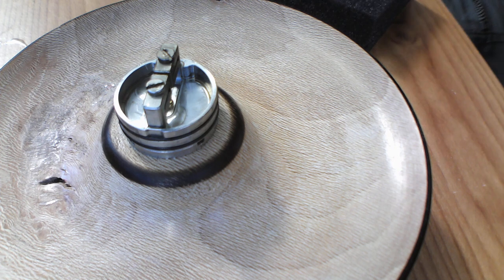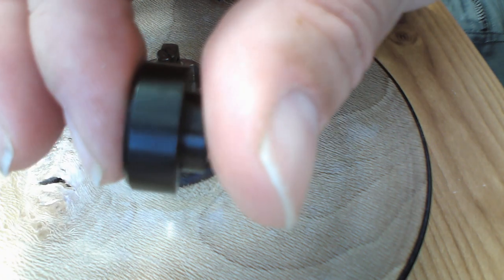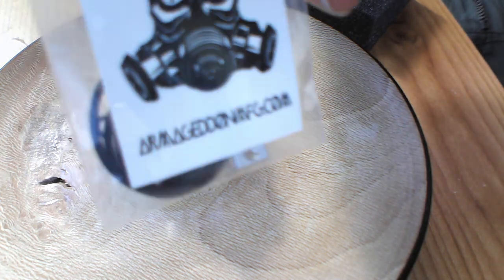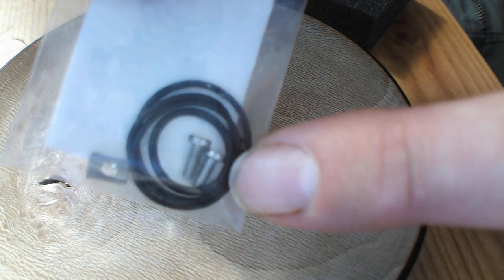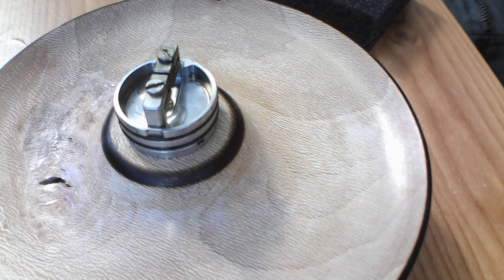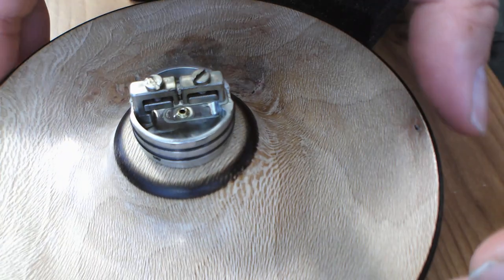Pop that back in and that's the full finished look. A nice big drip tip, and you also get a spare drip tip — a slightly lower profile than the one I'm using. In the box you get a little bag of spares: O-rings, a clamp, and some of the massive post screws — two spares of those. But there's no squonk pin — I'll address that later.